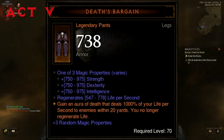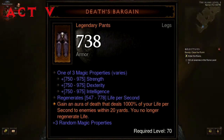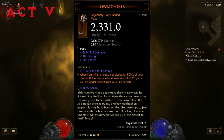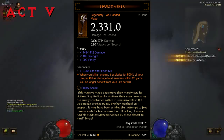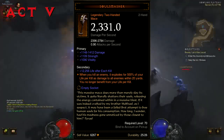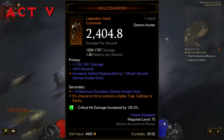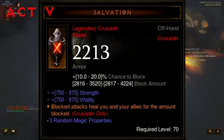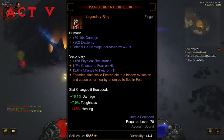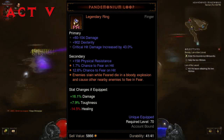Finally, in Act 5 we have Death's Bargain pants: gain an aura of death that deals 1,000% of your life per second to enemies within 20 yards — you no longer regenerate life. Soul Smasher: when you kill an enemy, it explodes for 500% of your life per kill as damage to all enemies within 20 yards — you no longer benefit from your life per kill. Hell Trapper: 7 to 10% chance on hit to summon a Spike Trap, Caltrops, or a Sentry. Salvation Shield: blocked attacks heal you and your allies for the amount blocked. And finally, Pandemonium Loop: enemies slain while feared die in a bloody explosion and cause other nearby enemies to flee in fear.